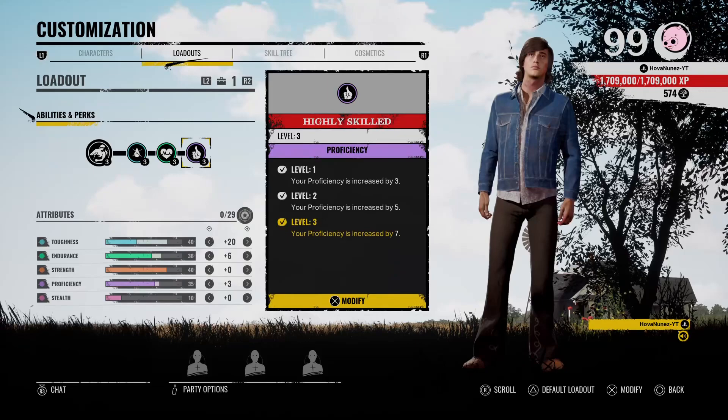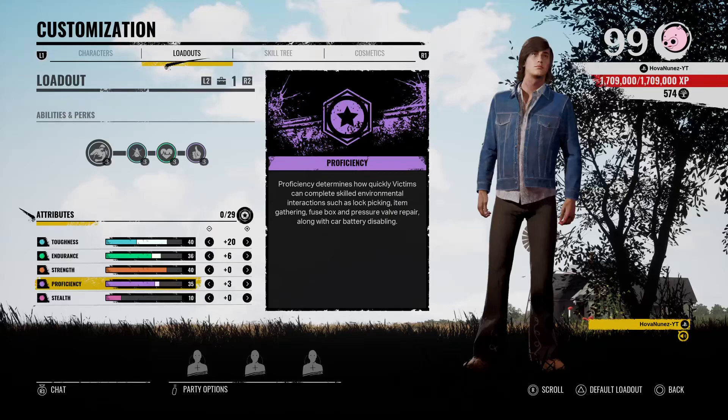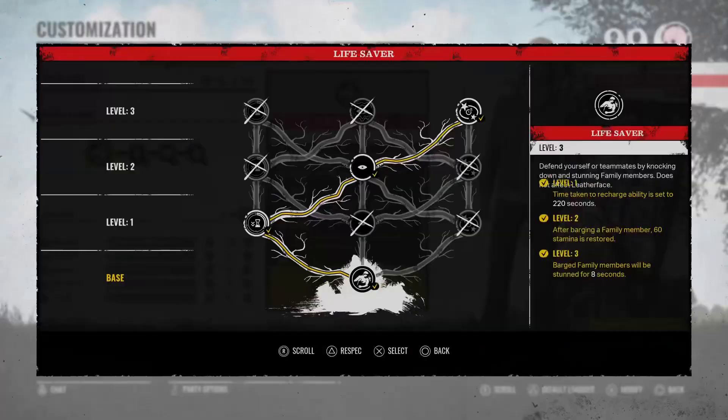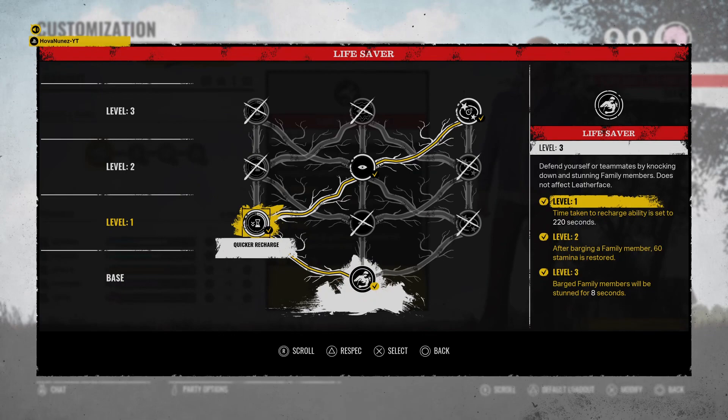The first perk you're going to use is no-sell, second perk is choose flight, and third perk is highly skilled. My toughness is on 40, my endurance is on 36, and then my proficiency is on 35. That will help you to grab bone scraps faster in turning on the pressure tank and opening doors in general.